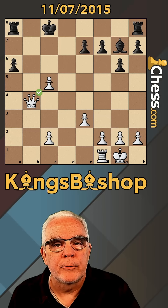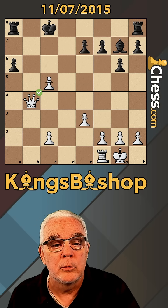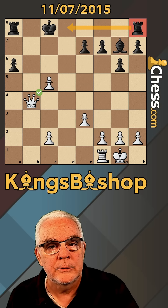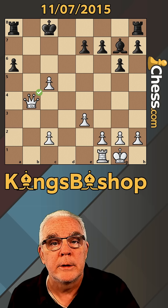I'm revisiting this puzzle from November 7th, 2015. We're going to put it against Stockfish and see if we can win with a queen and a rook against two rooks and a bishop. His king is very exposed, so we should be able to use that to our advantage. Let's put it into the bot and see what it plays.